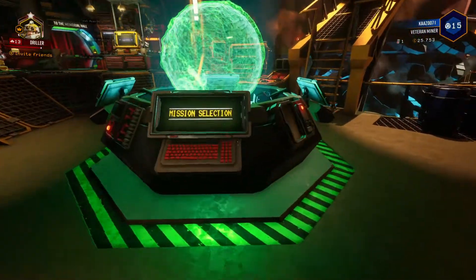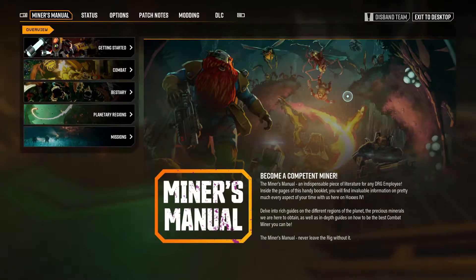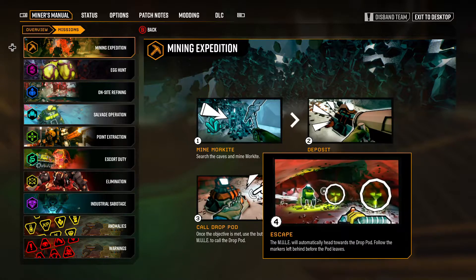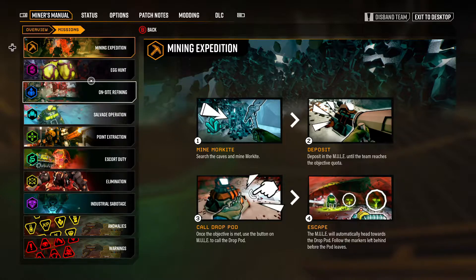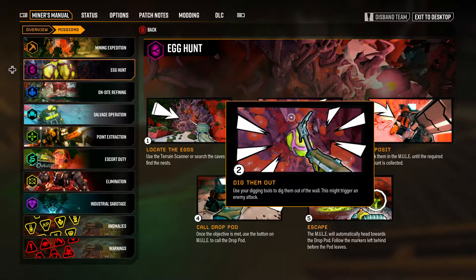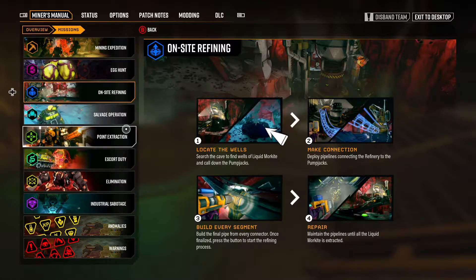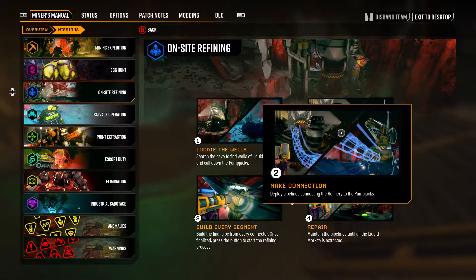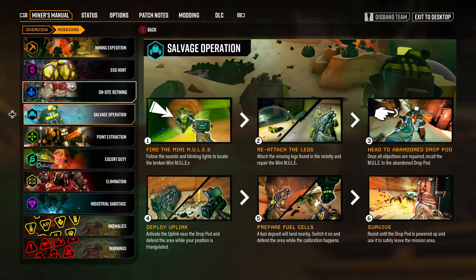Let me walk through the mission types. The mining expedition is the first one — you're mining Morkite and other resources and depositing them into the mule, then calling the drop pod to escape. The egg hunt has you collecting bug eggs and putting them in the mule. The on-site refining mission involves a big extractor where you find three wells, connect them with pipes, and defend the pipes from attacking bugs.